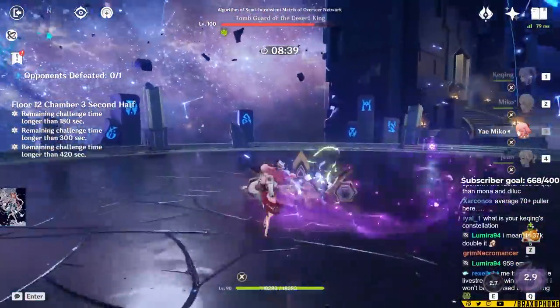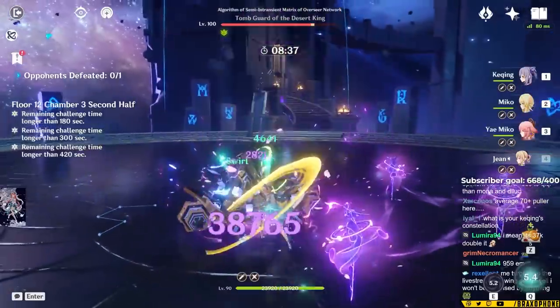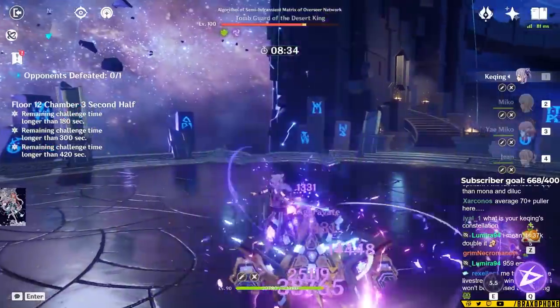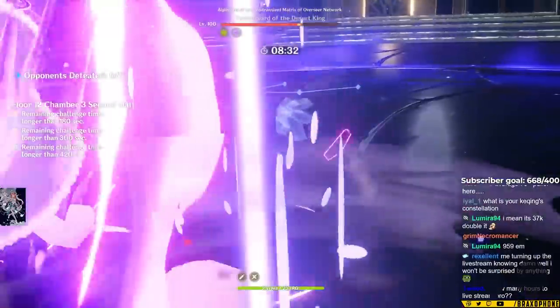The downside of Instructor is that you do have to have that character on field to trigger the effect. If they could be off field, it'd be way too broken. But with that said, you'll still get some pretty solid uptime on it.